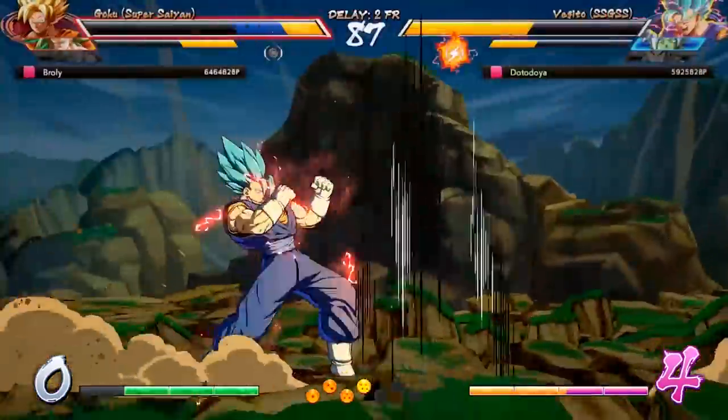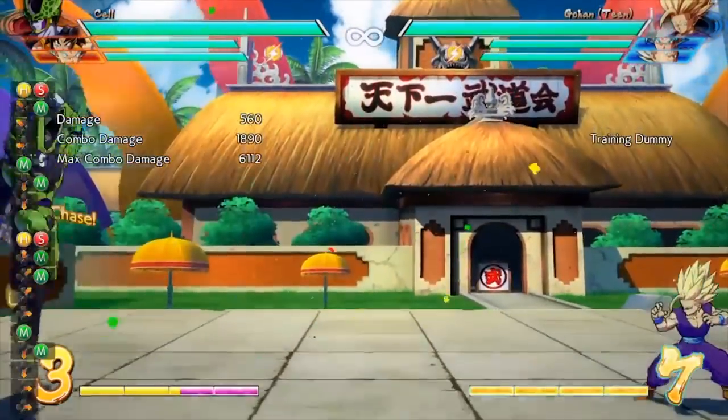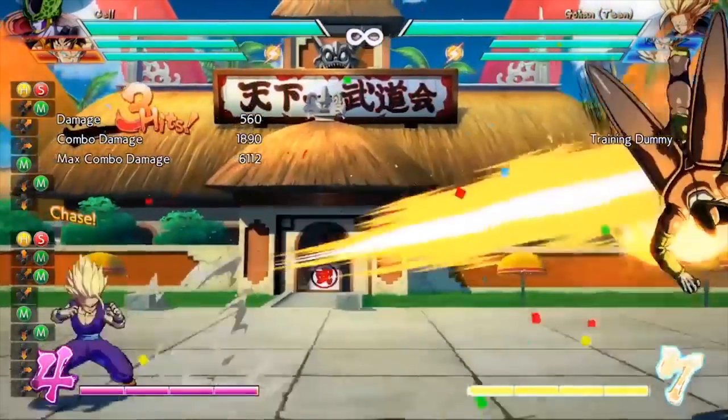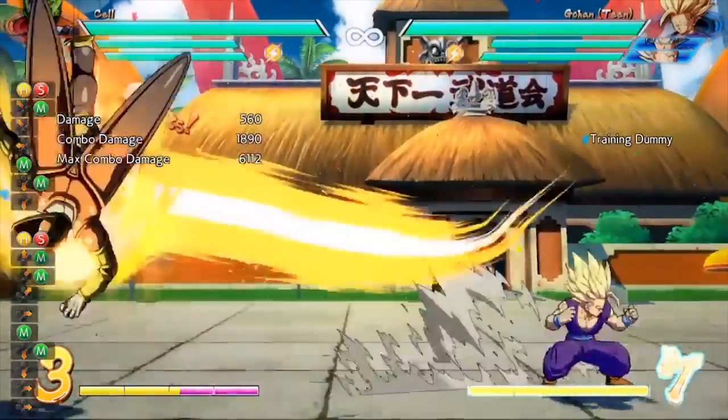Sometimes when you click Super Dash and your opponent moves in a certain way, there's a chance of your character missing them, swooping up, and just flying into the sky at a downward angle. It looks super ridiculous, and it just puts you and your opponent usually at a full screen situation again — you're just back in neutral, and it looks goofy and kills the pace of the fight.